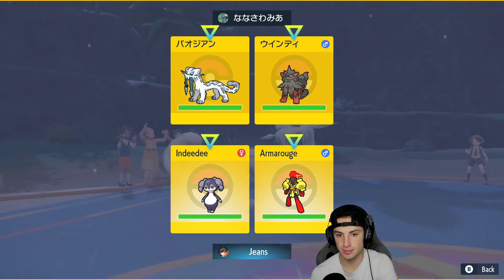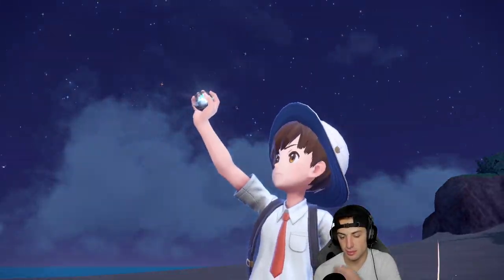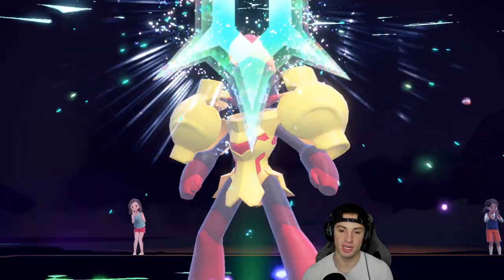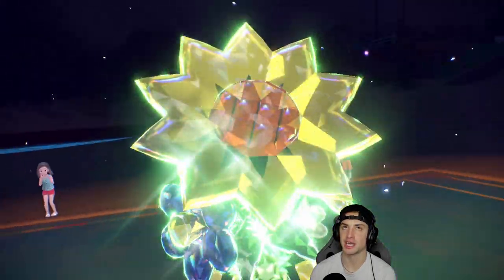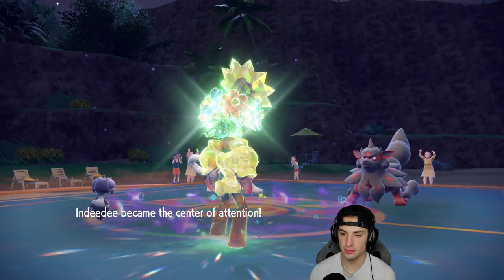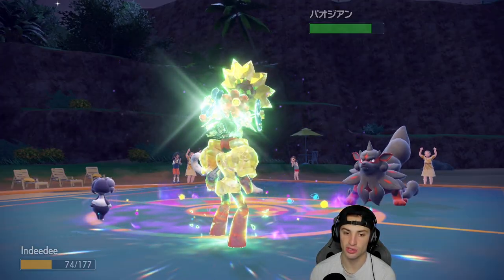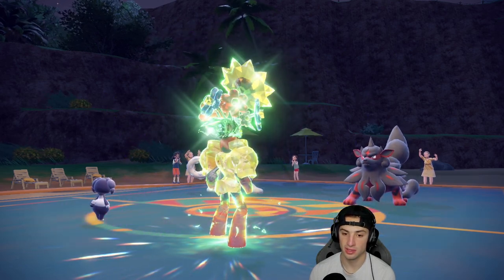I really don't feel like dealing with the Rock Slide that could potentially come out, so I'm going to use Follow Me into the grass. I know I'll be weak to Ice Spinner — and chances are Chien-Pao is going for Ice Spinner. There's the Ice Spinner, taking out the terrain. Rocky Helmet takes off some chip damage, which we love — but the Flare Blitz is coming in on Indeedee, and that's going to KO.